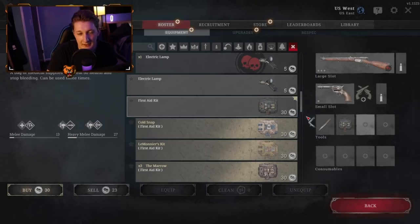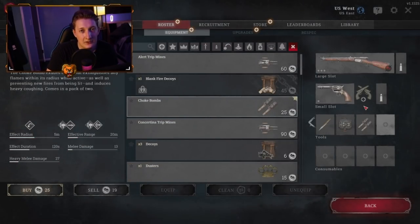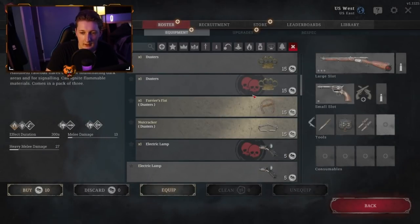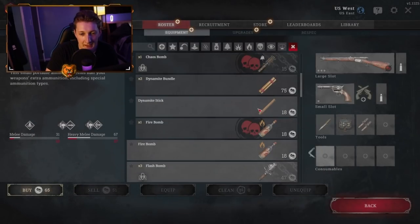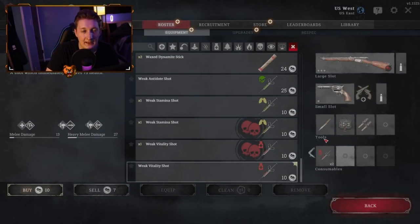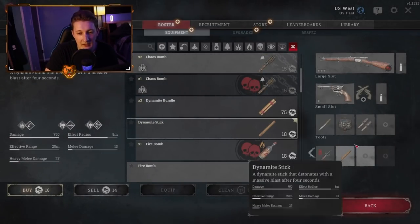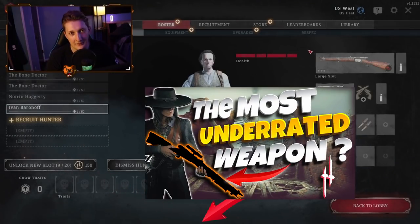We're also going to grab a first aid kit — that's another thing you need on every single loadout, it just heals you. I also recommend taking choke bombs, which allow you to put out fire. It's very common for an enemy team to throw fire on a downed teammate, so choke bombs let you put it out from a distance instead of running up yourself. From here you could grab fuses — they let you kill armored grunts and hives a lot easier. For consumables, grab two Weak Vitality Shots — they heal you quicker than a med kit and for more, so it's always nice to have that backup option. And I recommend taking at least one explosive on every loadout. This is a really solid loadout and I recommend the Vetterly highly for new players.